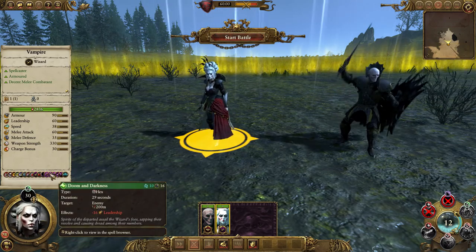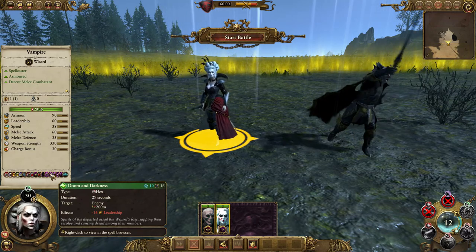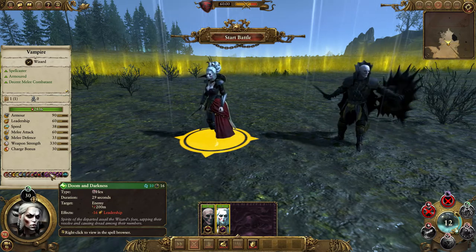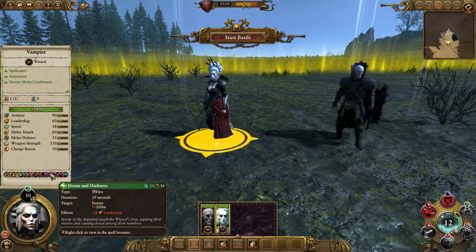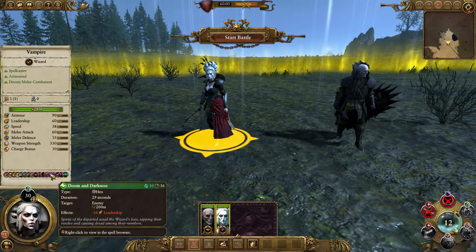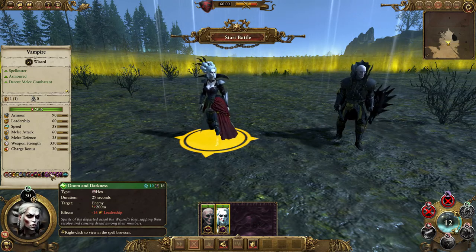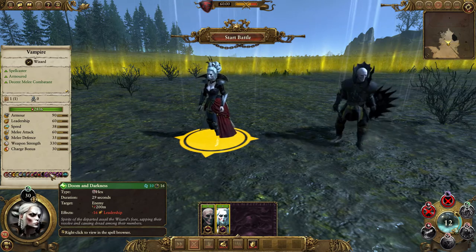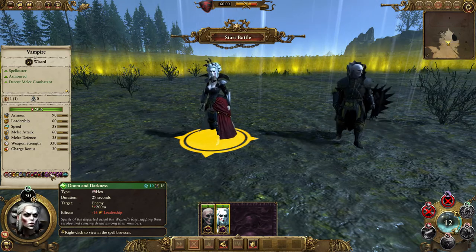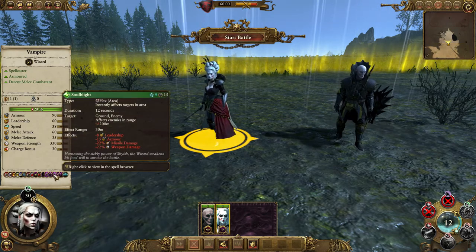Then we've got Doom and Darkness, which is a hex spell cast on an enemy within 200 metres. It has a duration of 29 seconds, which is fantastic, and gives them minus 16 leadership. So if you need to edge the fight in your favour — make sure a unit wins — you can boost them, break a unit quicker. It's especially good against elite high-morale units: Doom and Darkness, minus 16 leadership, get a charge in the rear, and you'll break pretty much any unit even high leadership ones.